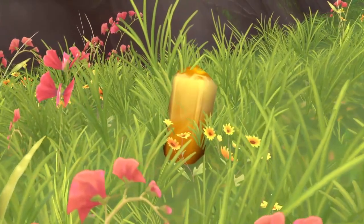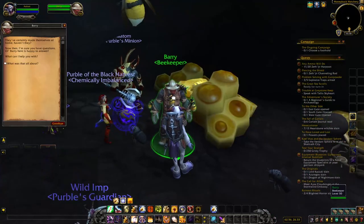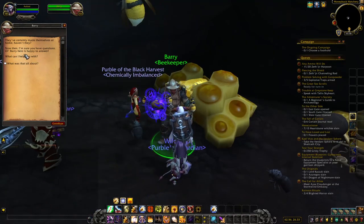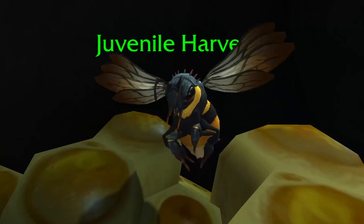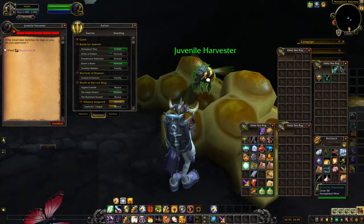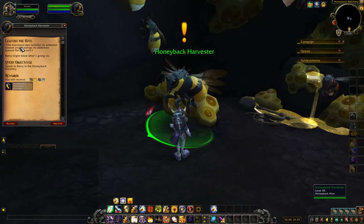You'll begin to collect thin jelly and royal jelly around the zone. Inside the cave is a Honeyback Harvester which you will feed all of this jelly to. Once you've fed it enough royal jelly it will begin to mature — it'll eventually become a Juvenile Honeyback Harvester and then a Mature Honeyback Harvester. This will happen once you've obtained the Exalted reputation.